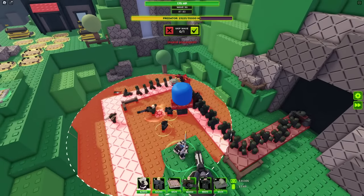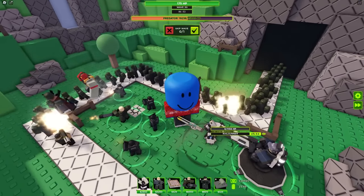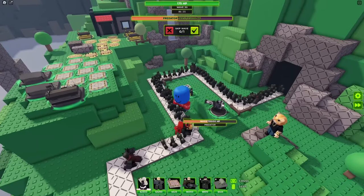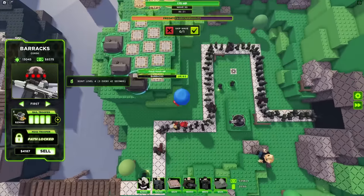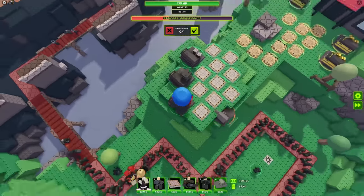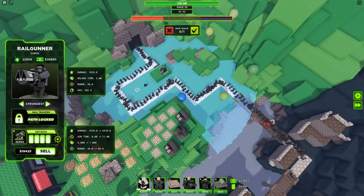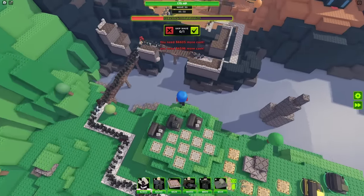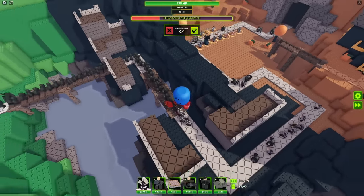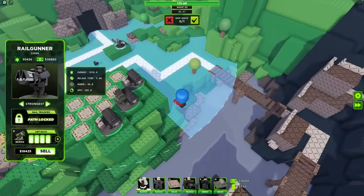I need to place something as a distraction so that enemy doesn't kill my Railgunner. This is actually a pretty intense wave — I might have to put some money into my barracks because I'm not trying to die right here. Dying this late would really suck. Barracks is really good so I'm hoping it can clutch up here. The Railgunner is good but it can't solo all the way. It looks like Visible got some mine layers in the back — hopefully that clutches it up. It's getting shredded — I think we're going to be fine. The Railgunner is still alive and didn't even take any damage.